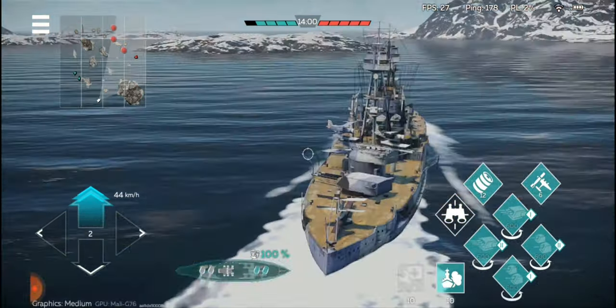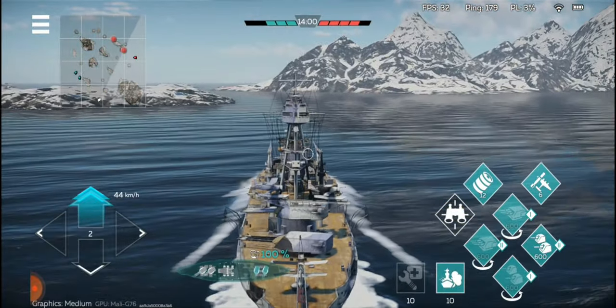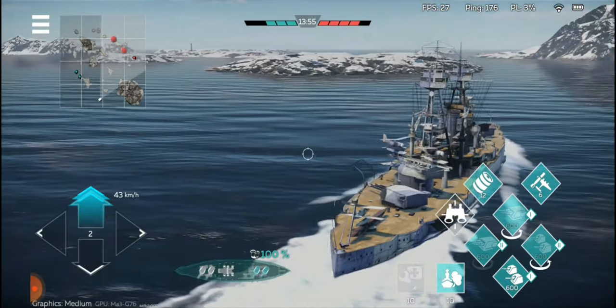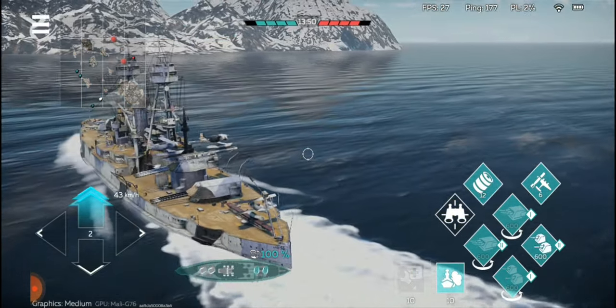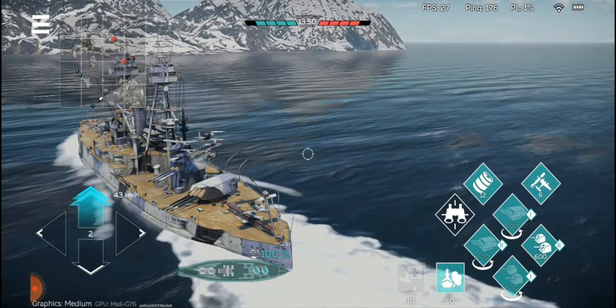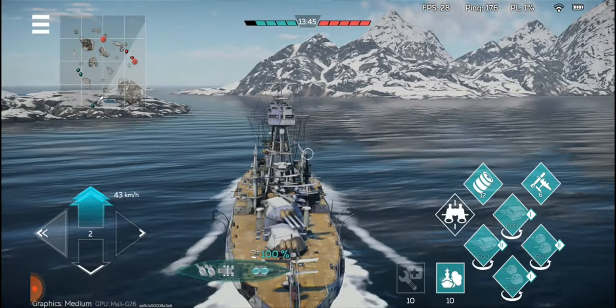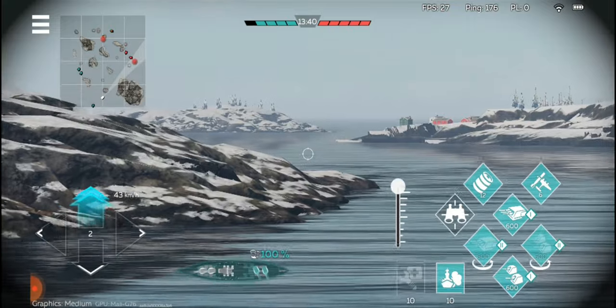The only drawback I really think this ship has is its mobility — it's a very slow ship, but you can understand why when you see that enormous size. It literally has 3 planes on the back. The game says 6, but if you look, the back carries 3 planes, when most other ships can only fit 2 or 1 on the back.